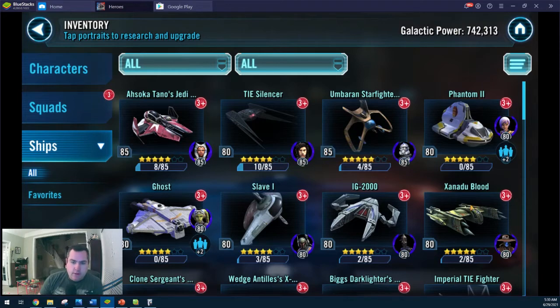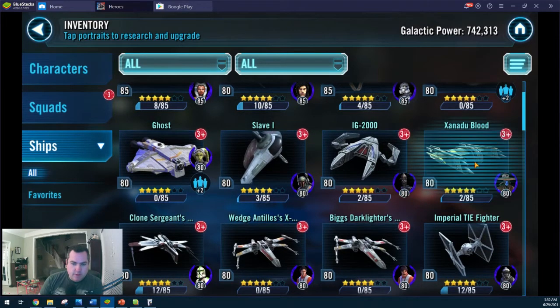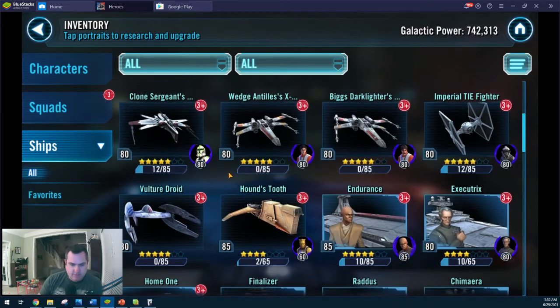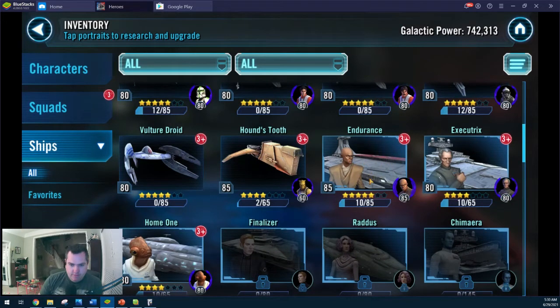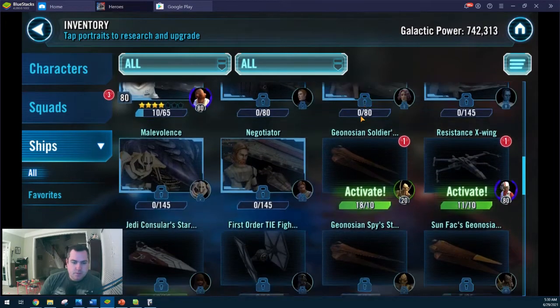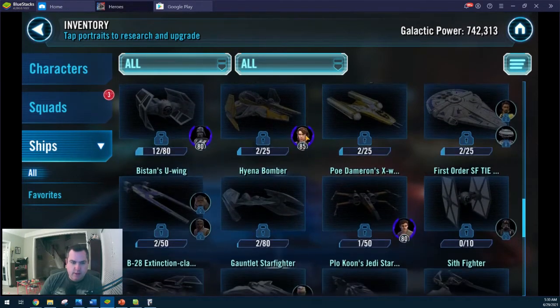The Slave 1 and the Xanadu Blood are going to be needed for the Finalizer, so we'll work on those. We'll work on the Clone Sergeant's ship just as reinforcement — I don't want to put too much into it because it's not fantastic. But we'll work on the Houndstooth. I have put some work into the Endurance. I did get all the capital ships up to 4 stars at least, and the Mace Windu ship is the only one I've really put any resources into. I do have some other ships I can activate — I haven't bothered doing that yet. We'll need the TIE Advanced as well for the Finalizer.